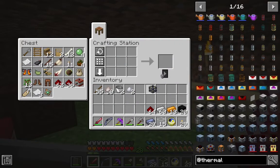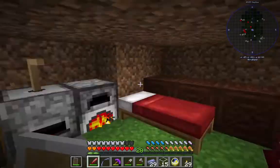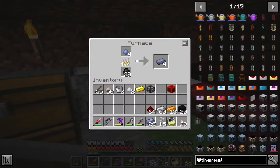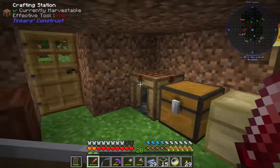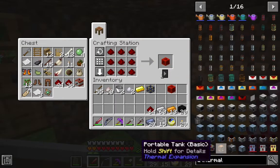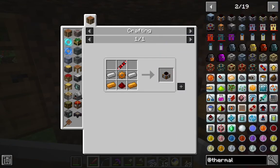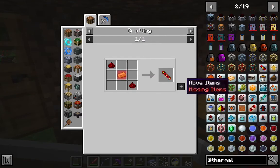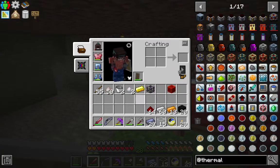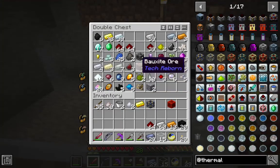There is our energy cell frame, and this will hold power for us. We need electrum. Do I have any pulverized silver left? I do not. That's okay, we have a solution. We're going to toss these ingots that we've already smelted into our grindstone and grind them back into dust.